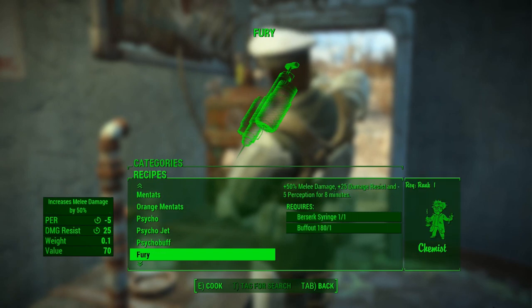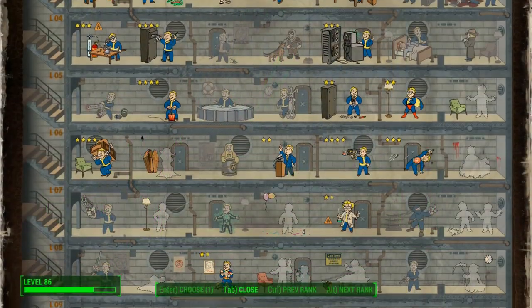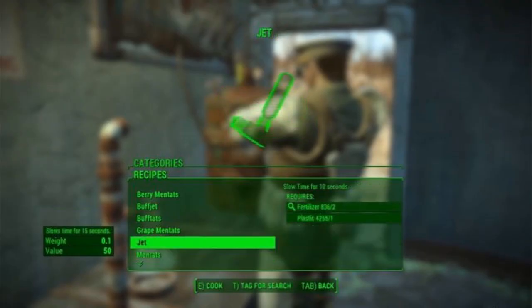You can even combine them into hybrids like Psycho Jet, which have more potent effects. To create higher tier chems like Ultra Jet and Overdrive, you'll need the first rank of the Chemist perk in the Intelligence column. Some of the drugs you have access to in Fallout 4 include your basic Mentats, Jet, and Psycho.